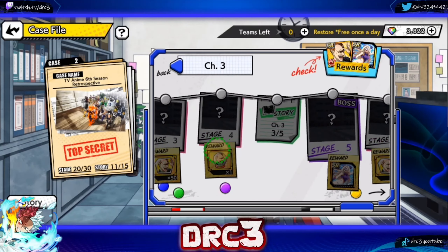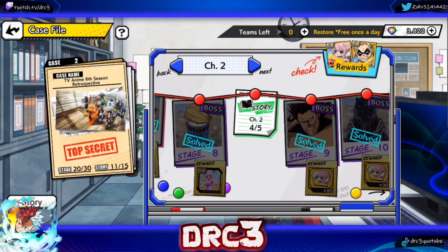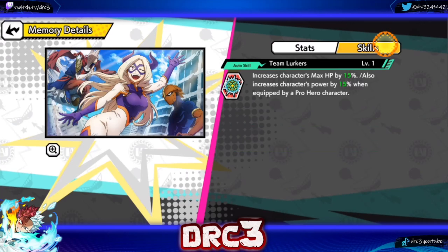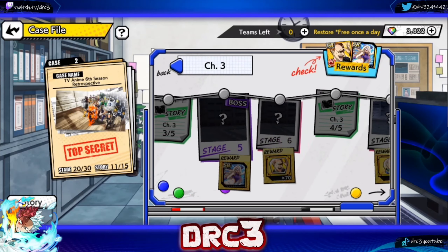Being that there are only two Redestros in the game, this one is still kind of cool and feels good to work on and get built up. It's been a while since we've actually gotten a useful character from one of these case files. Along with the Redestro pieces and a copy of Redestro, we're going to be getting an SR memory called Team Lurkers — it increases max HP by 15 and increases characters' power by 15 when equipped by a pro hero.